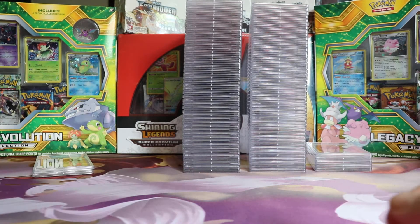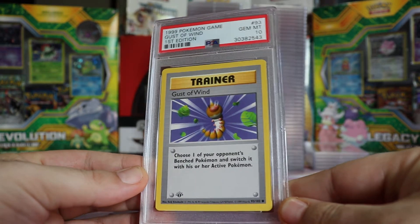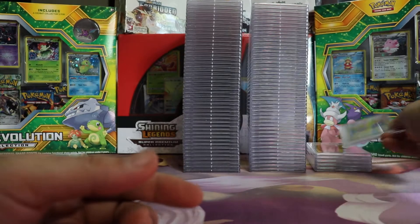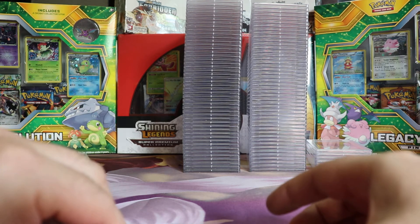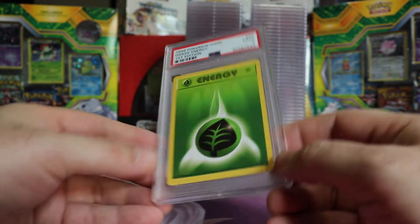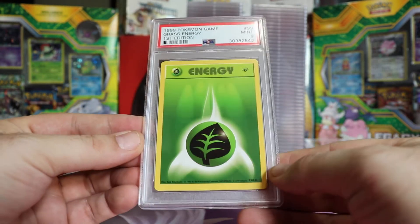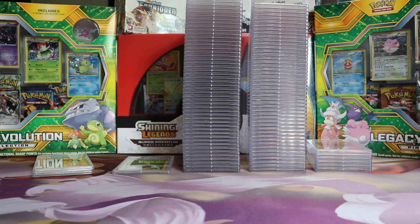Two cards left in this box. Last one of the box: a Mint 9 Grass Energy First Edition Base. Alright, so that looks like the first five boxes. The other five boxes will be in the next video. Thanks for watching.